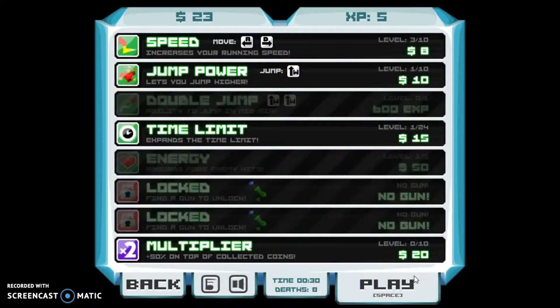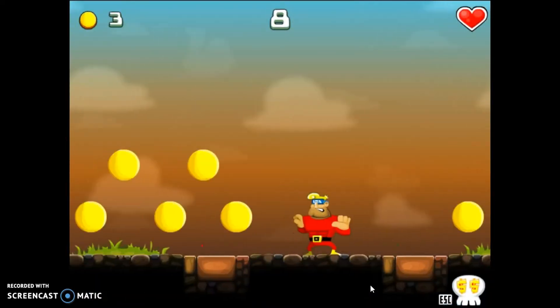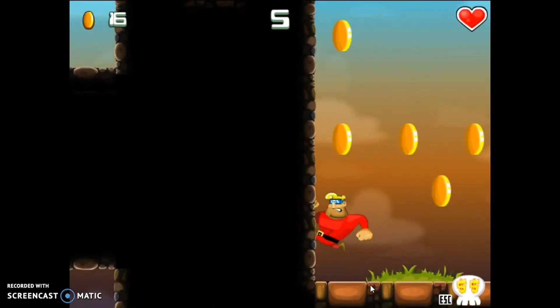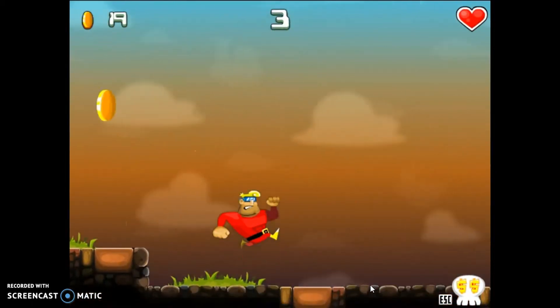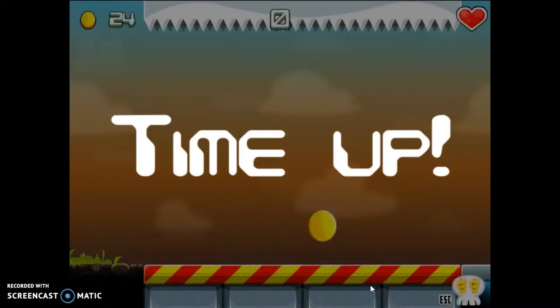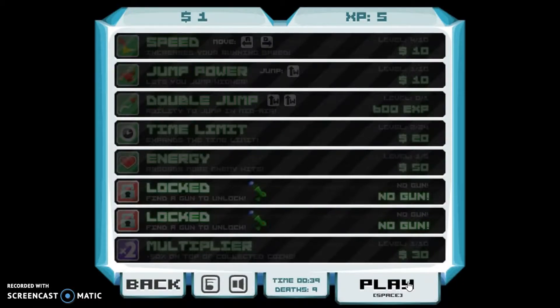We're dead. Let's get the multiplier — this is really important because it doubles the amount of coins you get, so one coin becomes two instead of one, which is really good. That's why I got it. Let's get some more time limit and speed, which are also really important.